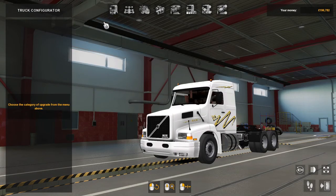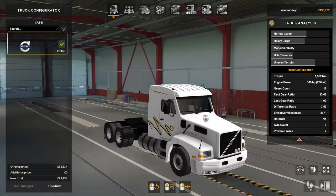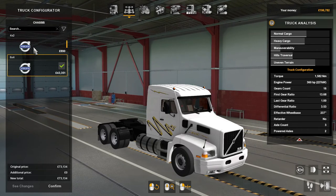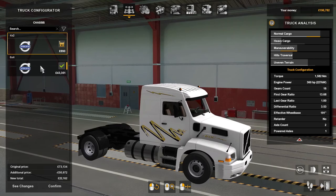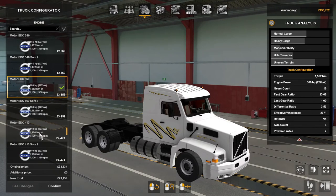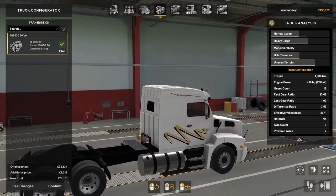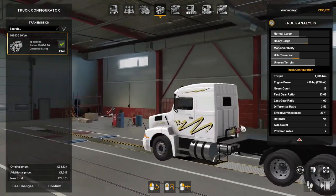It's a nice looking truck. The cabins — there's only one, it says Volvo and it's 1335 quid. Chassis there's two: the four by two and the six by four. Motors — there's quite a few engines, a range from 340 all the way up to 410. Transmissions — there's only one and that's the 16 speed.